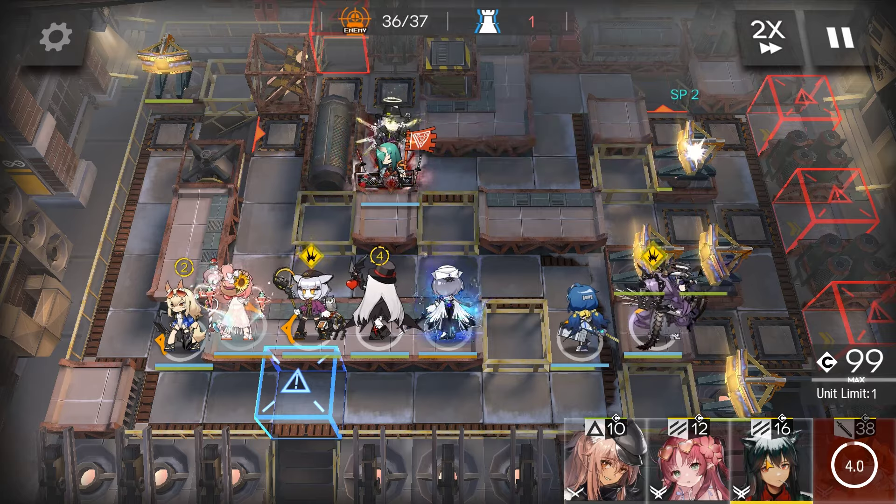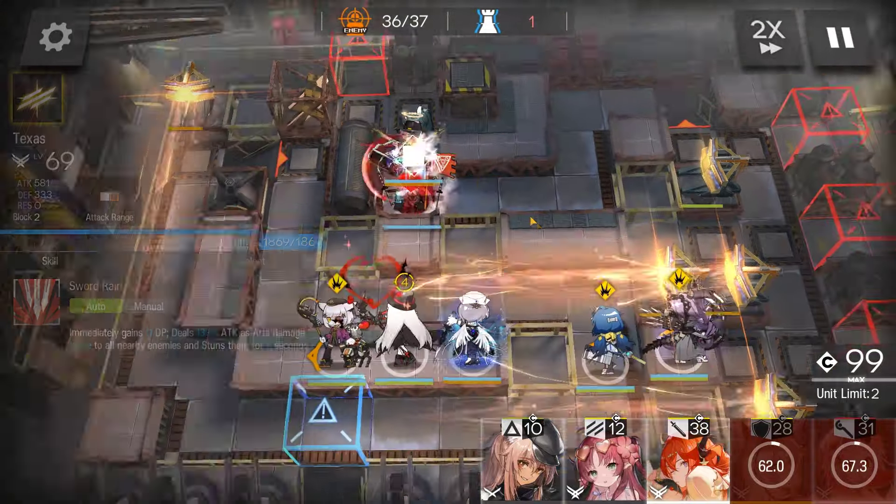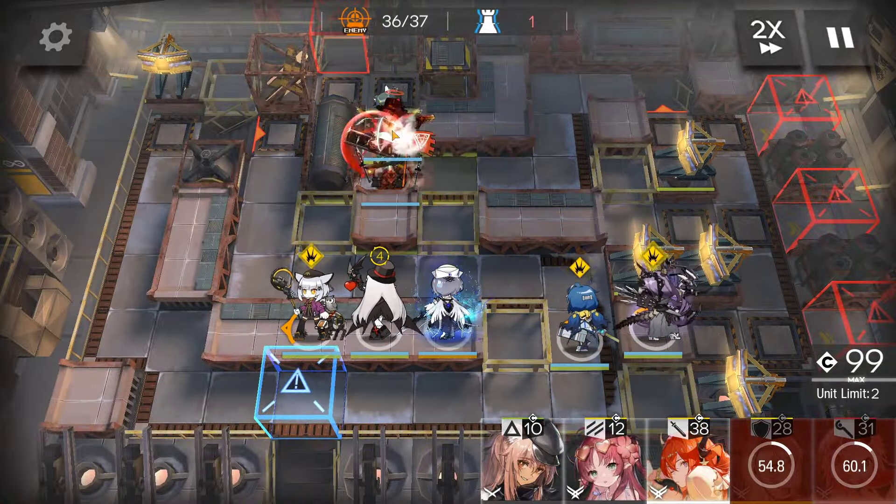Enemies are cleared. You can go ahead and push phase. If you have Hexes, Yato, E2 Phantom, Red, etc., he'll be a lot faster than the push.